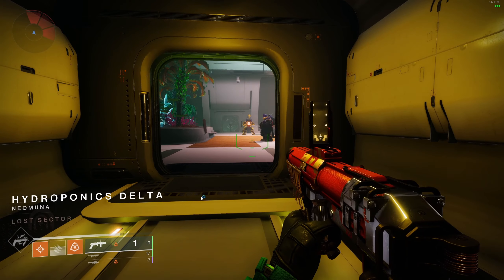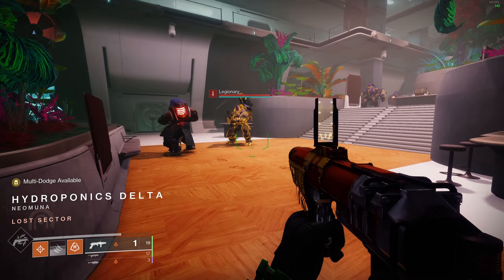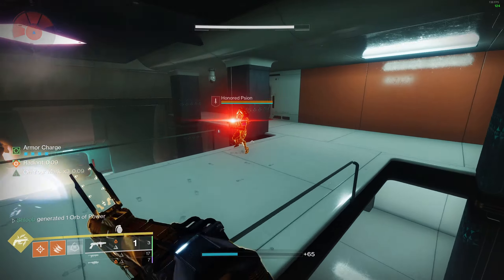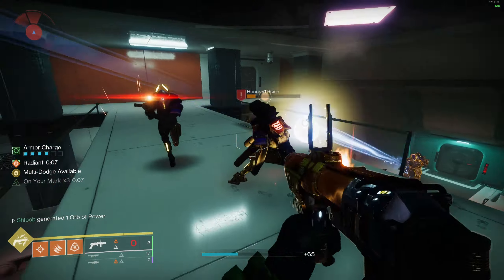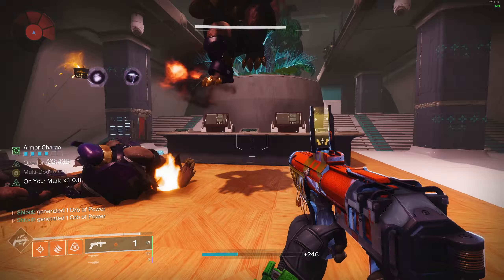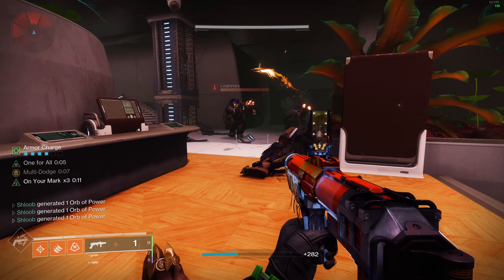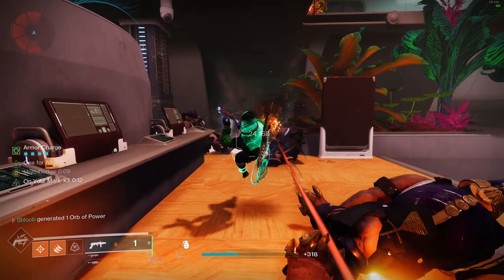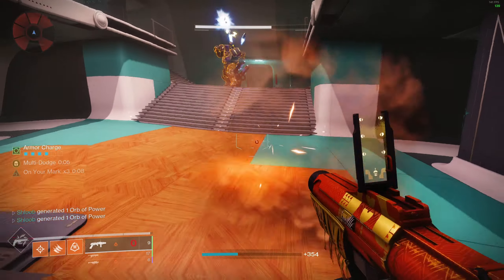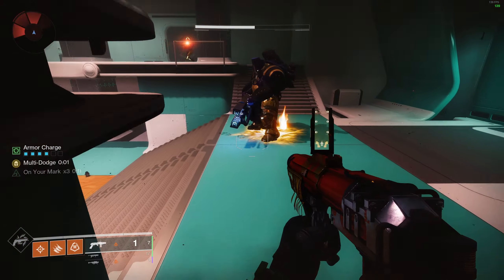The core gameplay loop is pretty simple. First, you want to get close enough to an enemy for the multi-dodge to become available. Dodge to activate it and start going ham. As you're killing stuff, pick up orbs, and when you see that you have full stacks of armor charge, do your special finisher. Doing special finishers the moment you're full of armor charge will generate a ton of special for both you and your team. You can basically just keep dodging and killing until you run out of things to kill, since you won't be running out of ammo due to special finisher. If your dodge runs out but you need it back, just touch your knife to something and the scorch will regenerate it.